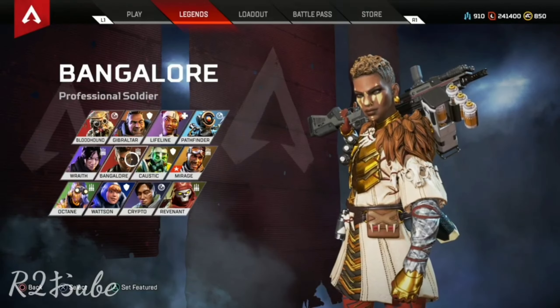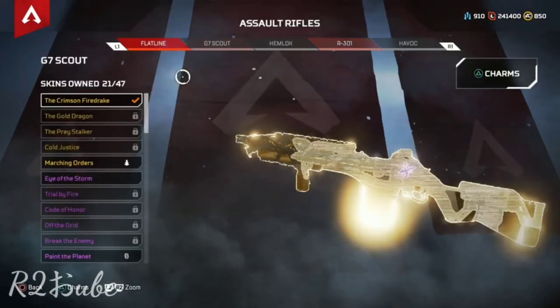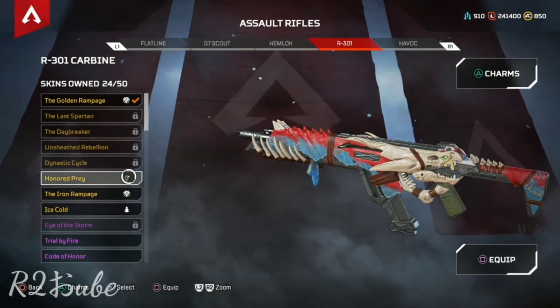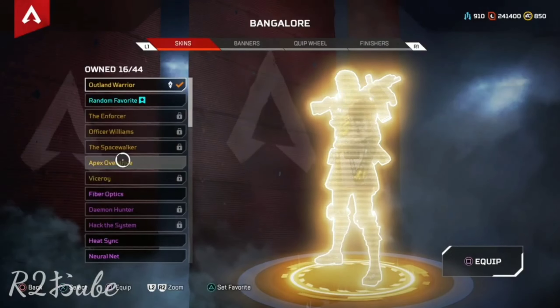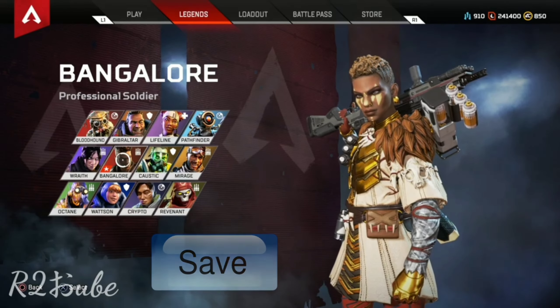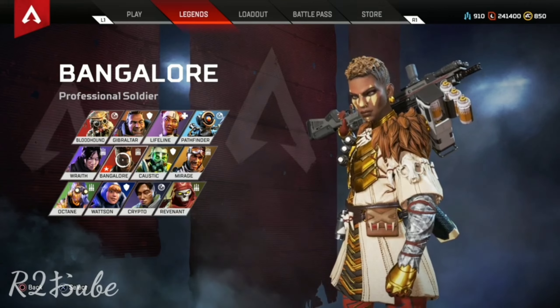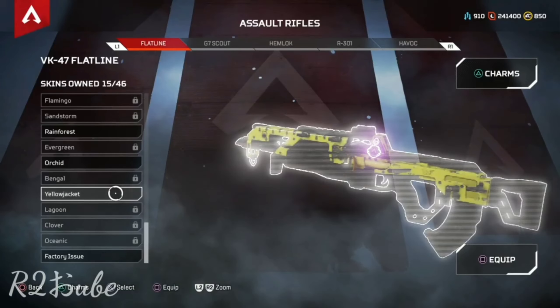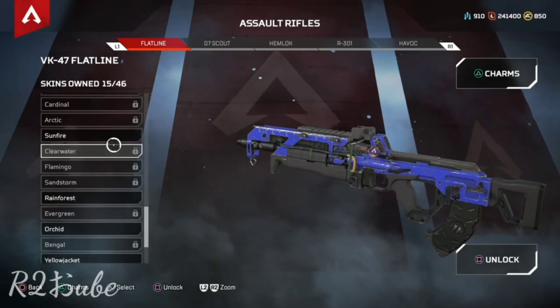I have the Outland Warrior Bangalore skin. I'd really like to match up the Honored Prey R301 skin and the Season 1 Battle Pass gun skins with the Outland Warrior skin. Then save the skin set and choose a completely different set of gun skins from my Bionic Wonder Watson skin. I was thinking of a bunch of Yellow Jacket and Clearwater skins to match this.